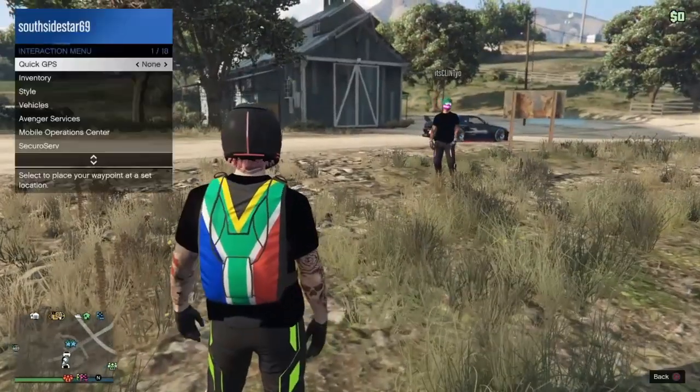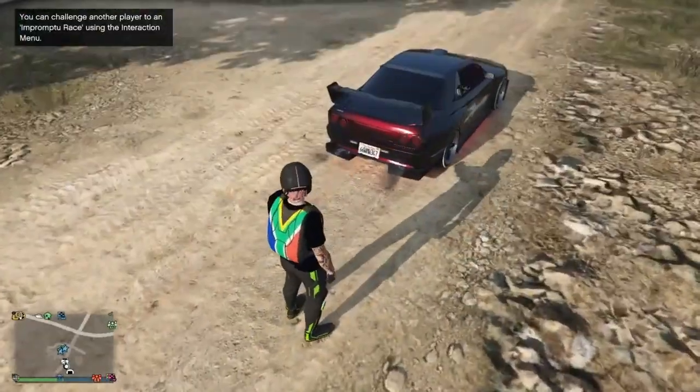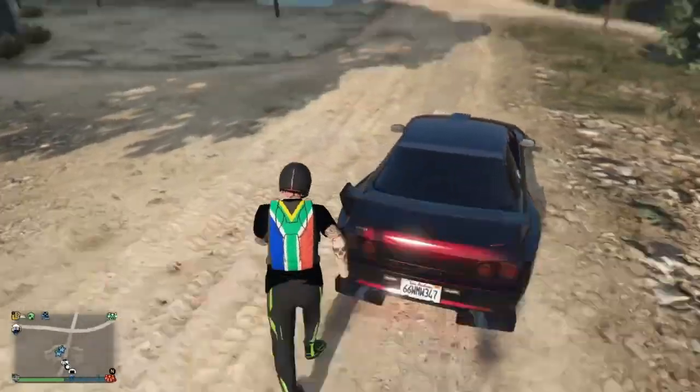You will now spawn in your friend's bunker. Head outside. Now go ahead and request your MOC, and as you can see there's no custom plate — it is a brand new duplication.